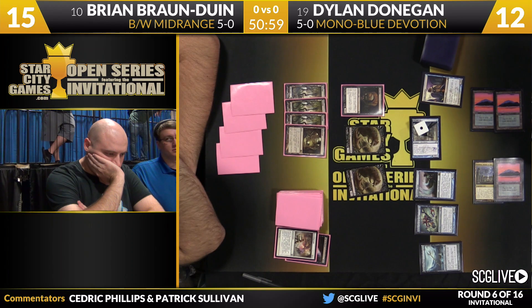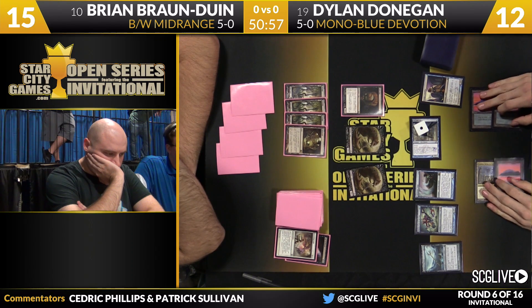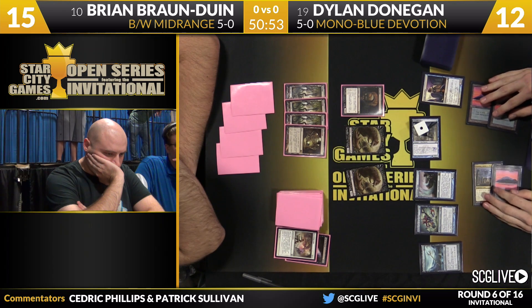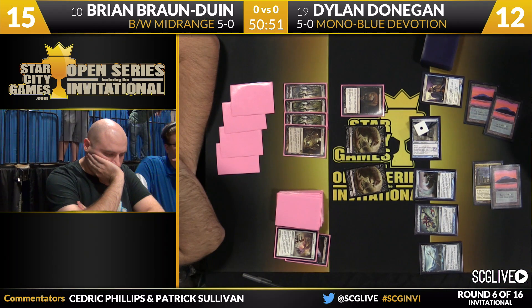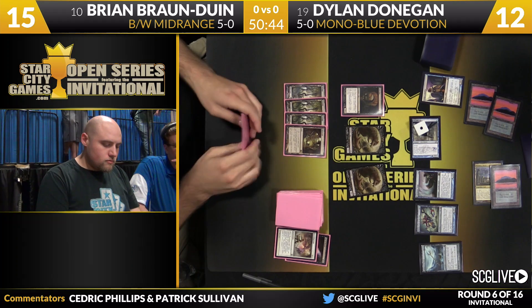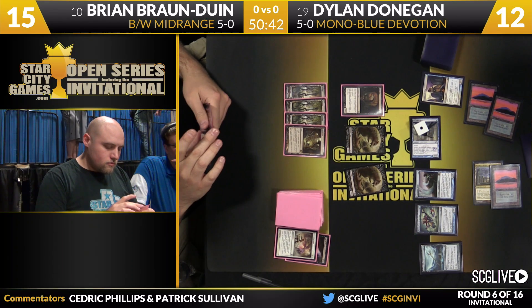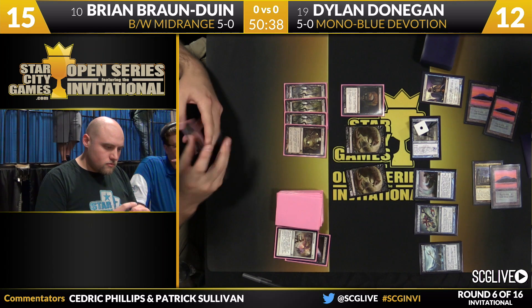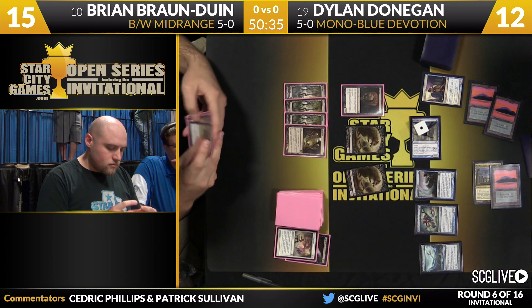The big question is what's the best use of a Cyclonic Rift. He could easily just bounce an untapped rat token and play with the Cloudfin Raptor in hand and get in there — give the beatdowns — or work towards the big overloaded Cyclonic Rift. I think Dylan is too far behind for Cyclonic Rifting one of the rats to be a long-term solution. I think this line of play is great and gives him the best chance of winning this game.